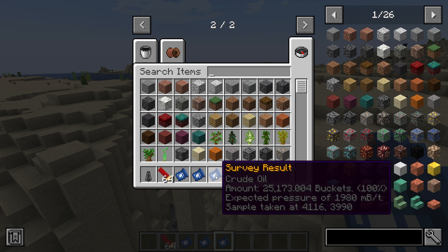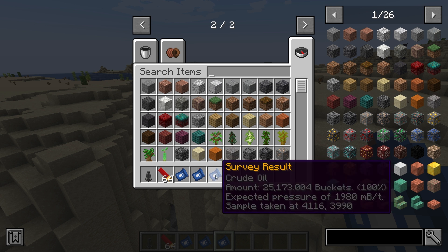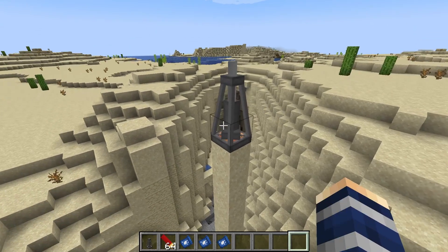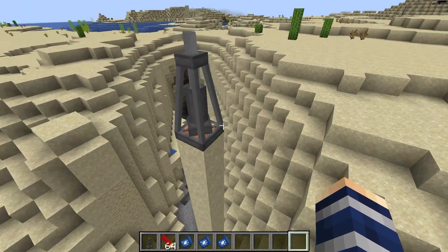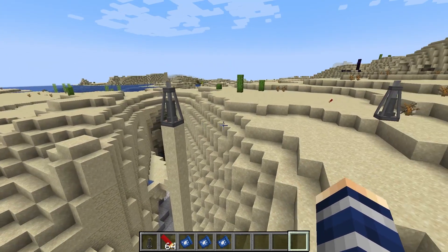From this point you're going to build a derrick. We'll get to the derrick and the pump jack later, but those are what you'll use to extract oil from the ground. The next tutorial will cover more of that — this one is just focusing on how to find your oil reservoirs. If you found this helpful, like, comment, and subscribe.